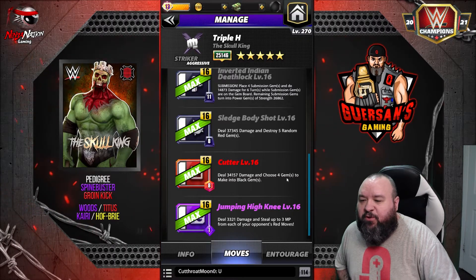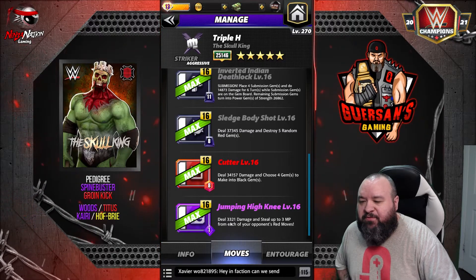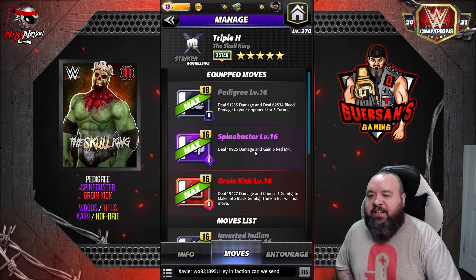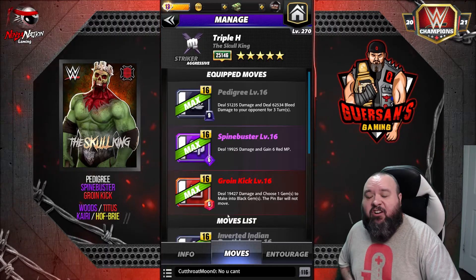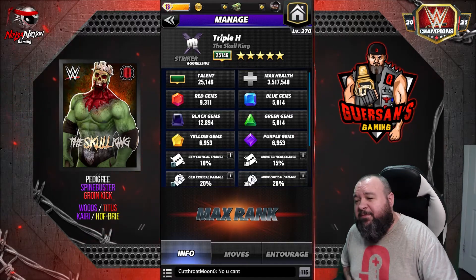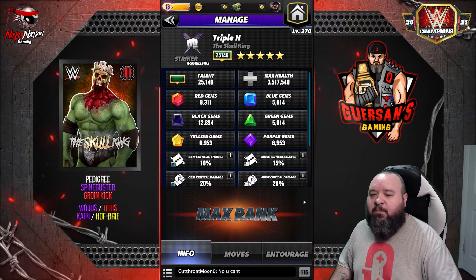The Cutter: 8 MP red move, deals 34.1k damage and choose four gems to make into black gems — previously 32k damage and also choose four. The Jumping Knee: 1 MP purple move, deals 3,300 damage and steals up to 3 MP from each of your opponent's red moves — previously 3,100 and also steal three. Basically Triple H nothing changes except very minimal increase in move damage; all his changes are based on increased gem damage and increased health.